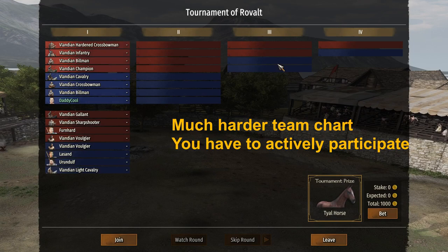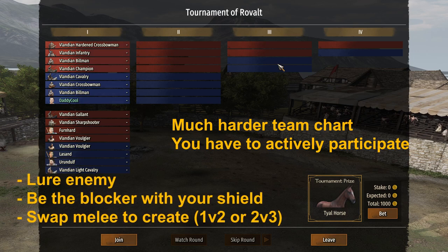Grouped battles are much harder. If your teammates die quickly, you will face multiple enemies to defeat. Therefore it is highly advised to help your teammates by luring enemies close, being the shield blocker until your team finishes enemies, waiting for the enemy to charge so you have a melee number advantage, and other methods. After a couple of tries, you will also figure these out.